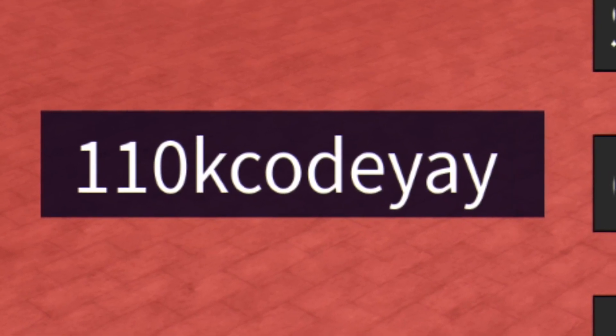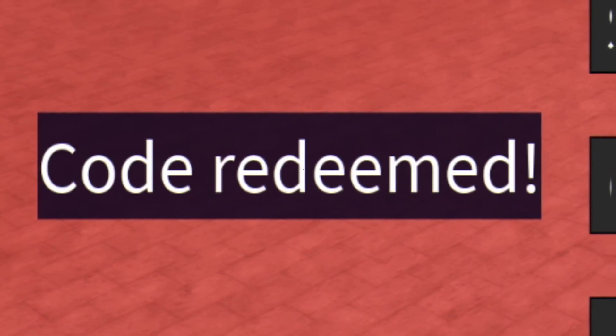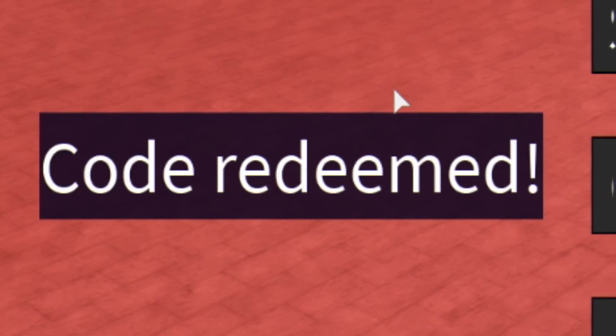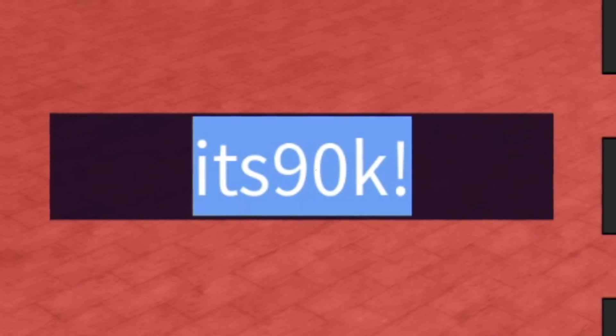After that, guys, you have code Plus120K — make sure you put an exclamation mark at the end. We have code 110KDA, and then we have code 100K. When putting in these codes, do not put in spaces like I'm doing — I'm just doing that so it doesn't auto-redeem on screen. This one also has an exclamation mark at the end — it's 90K with the exclamation mark.